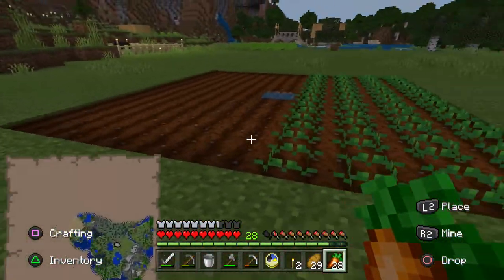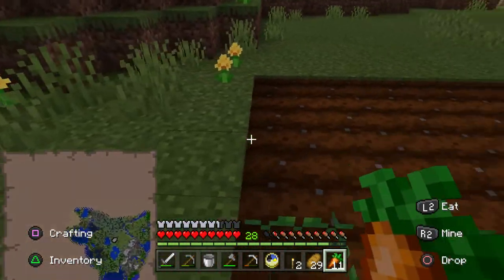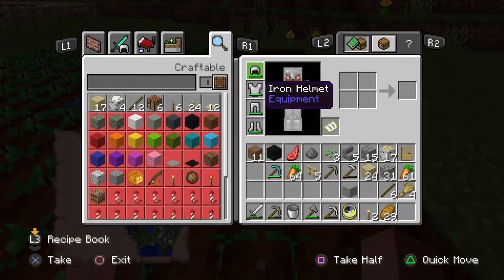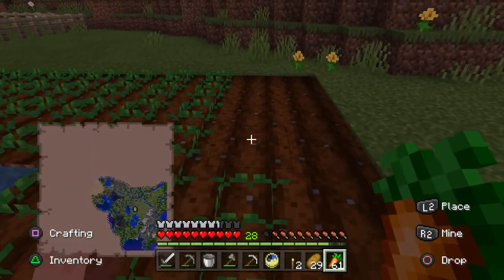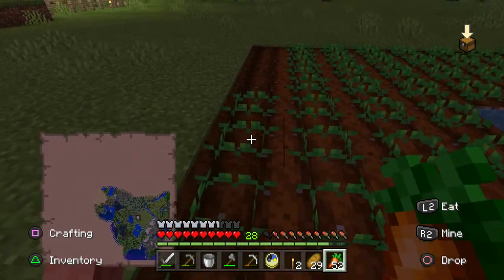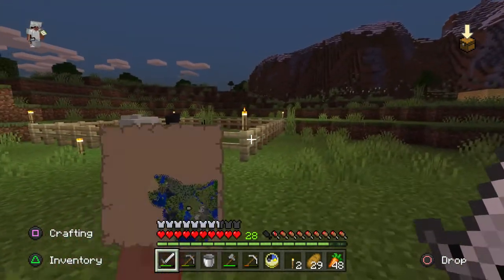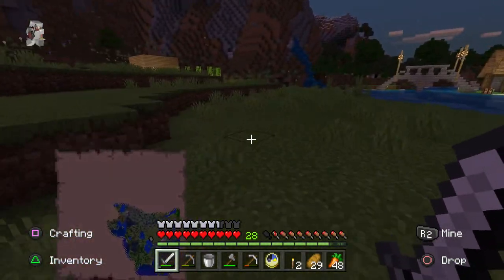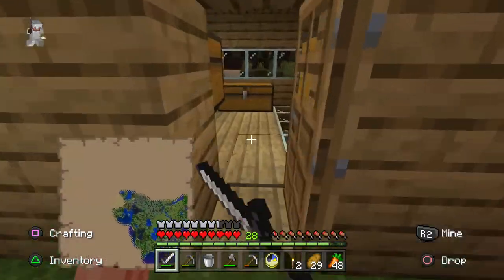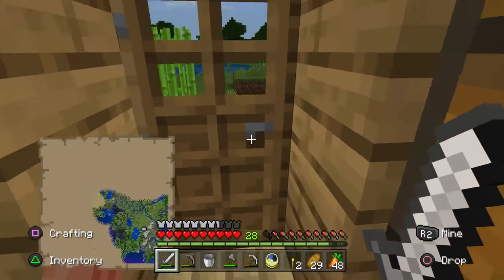I'm not sure which animal likes potatoes — I'll have to look into it. We also want to get a bee farm going at some point. It's become a bit of a farming series recently, which isn't necessarily a bad thing — we will get back to building soon. It's getting very late. Those guys are lit up so hopefully no mobs will get in. A wolf could technically jump over there, but we'll hope that doesn't happen until we can break those blocks in the morning.